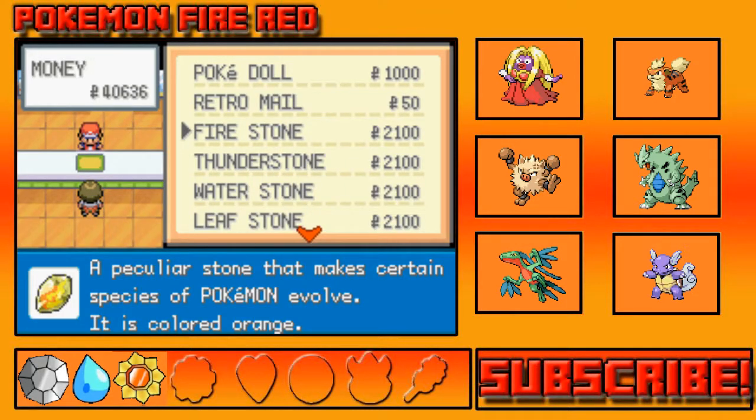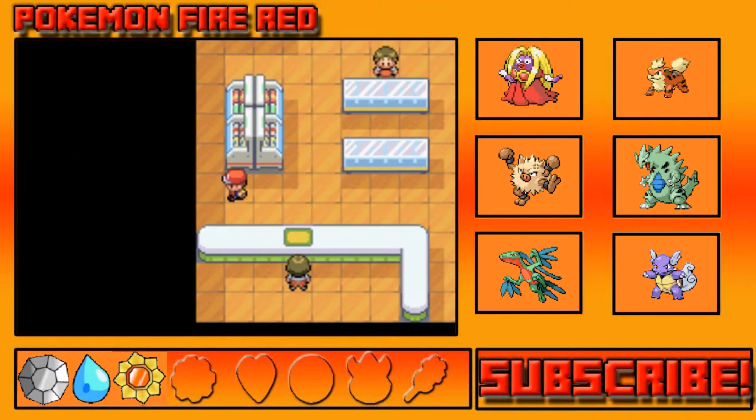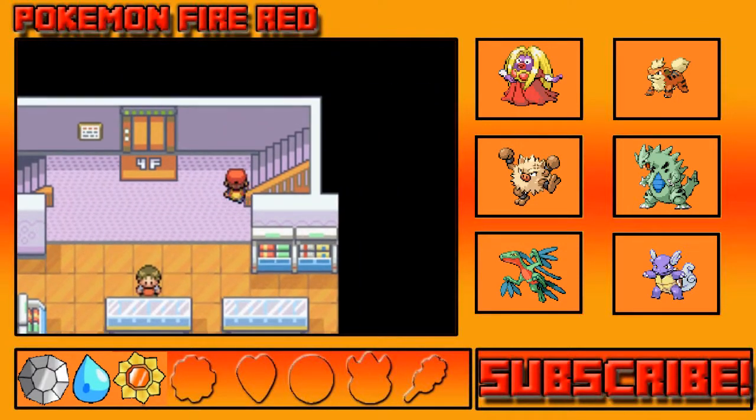Alright, we got Bite. Now I'm trying to look for the TMs floor. I'm also going to get a Fire Stone for when we evolve Growlithe later in the series — hopefully he lives that long, knock on wood. I don't think I need any other stones right now but I know I can come back here if I need them.